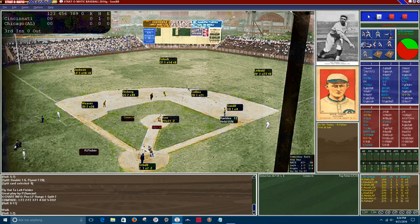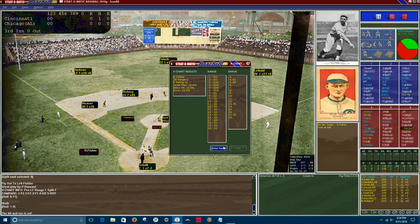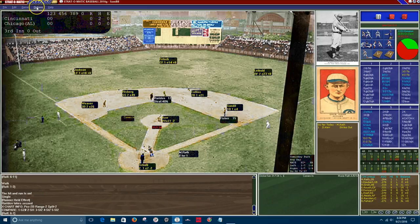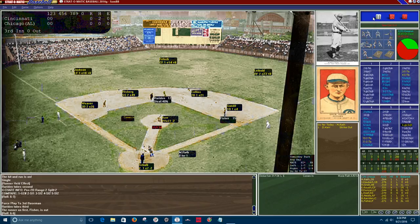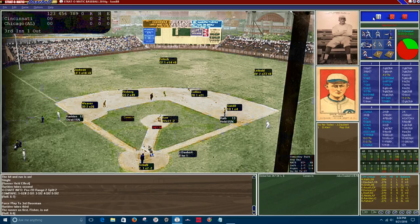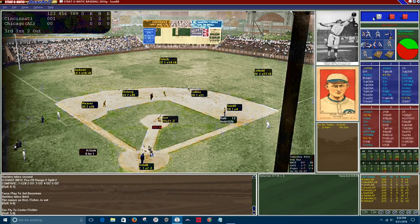Top of the third: Bill Rariden gets a walk, so the Reds get a base runner. Ray Fisher is up — the hit and run is on — that's a base hit, runners at first and second. After a ground ball gets one out, you've got runners at the corners for Jake Daubert. Daubert hits a fly ball to center that will score the run — just like game two, the Reds take the early lead in game three. It's one nothing, Reds. Heine Groh grounds out to end the inning.